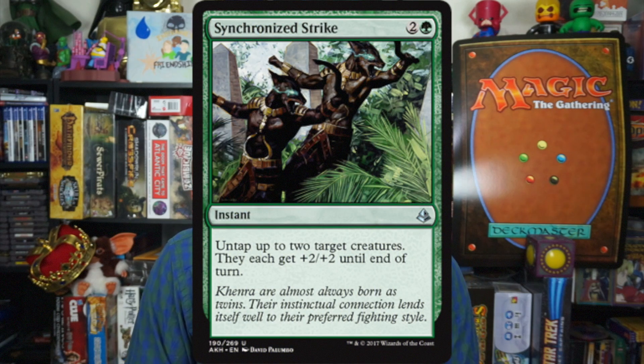Number 8: Synchronized Strike. Two and a green for an instant — untap up to 2 target creatures. They each get plus 2 plus 2 until end of turn. Three mana combat tricks I don't usually like, but the fact that this untaps 2 creatures and gives them each plus 2 plus 2, and exert is a thing in this set, I really like it. You attack with two 2-2s; if they don't block, they take 8 damage and your creatures get to untap and block next turn. Really good — seems like a lot at 3 mana, but for what it does, it's pretty fairly costed.